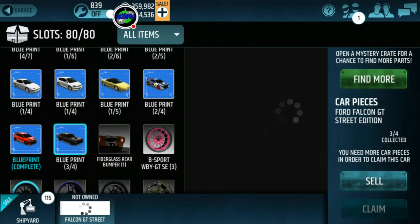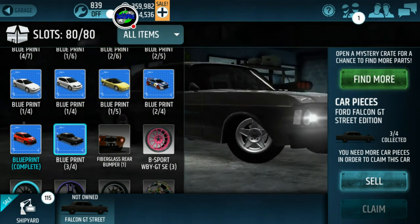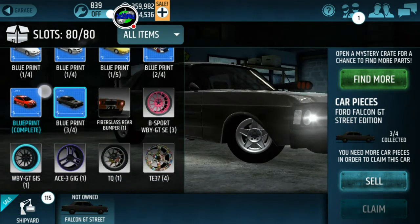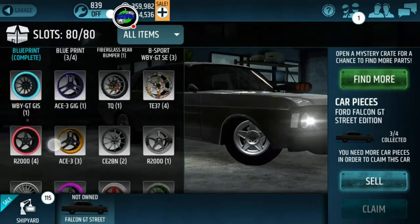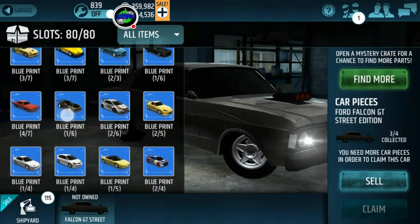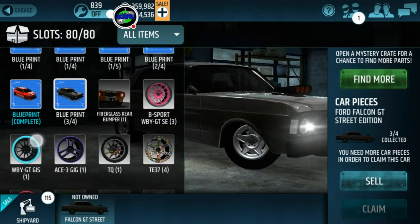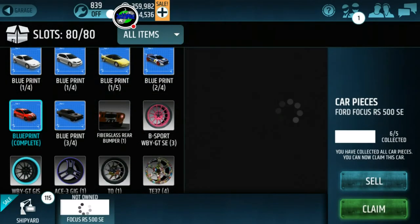Going through the garage here — I have some blueprint completions for the RS500. But this car here, you can see I have three of four blueprints — that's the Ford Falcon GT Street Edition. I just need one more to be done with it, so I said let me go ahead and purchase some crates and see if we can get that done.